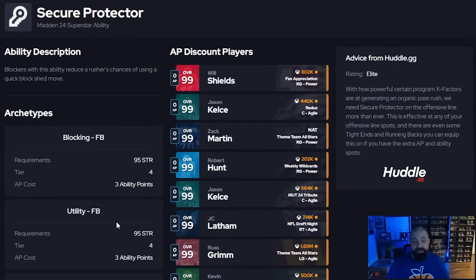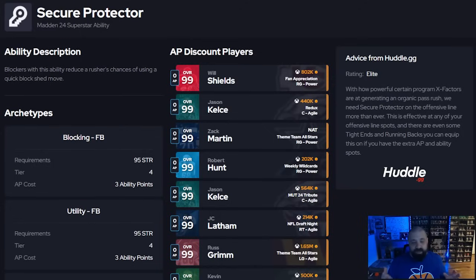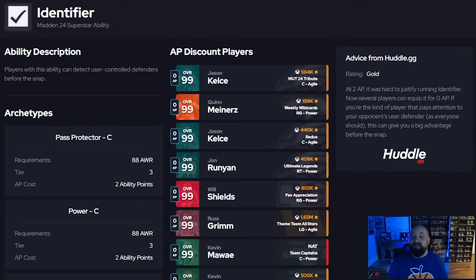For offensive line, without a doubt the best ability you should have on all five offensive linemen is secure protector. There are enough left tackle through right tackle cards that get it for one or zero AP. With all the zero AP abilities available at skill positions, you can fit five secure protectors within the nine AP allowed on offense. I have it on both my main account and no-money-spent account. Joe Thomas gets it for zero AP, Will Shields at right guard gets it for zero AP, and Jason Kelsey at center — earned free in the last field pass — also gets it for zero AP.